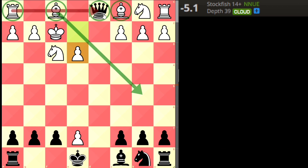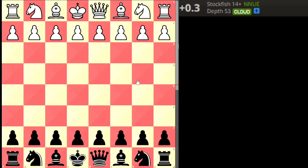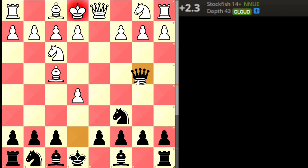The best move for black here is to capture on c2 with a check, capturing the pawn on c2 with check. Black saves the queen and is already at minus 5. Black can win here. Let's move to trap number 3.